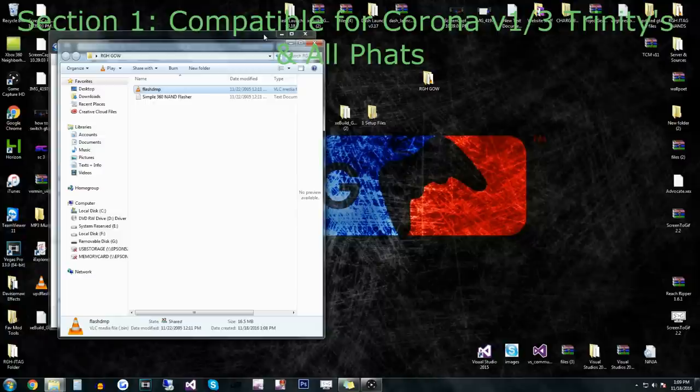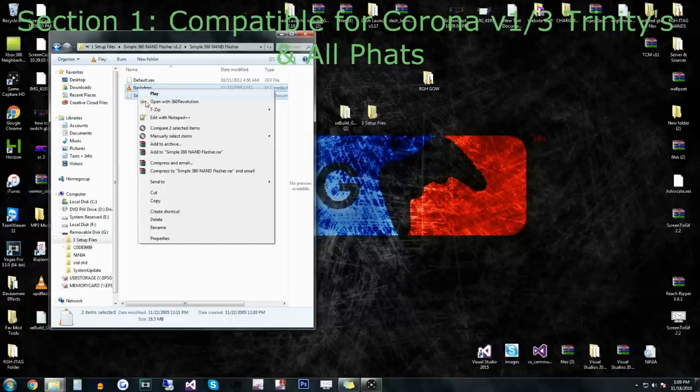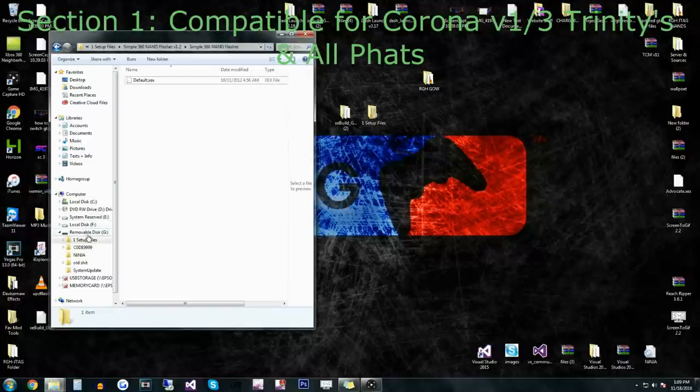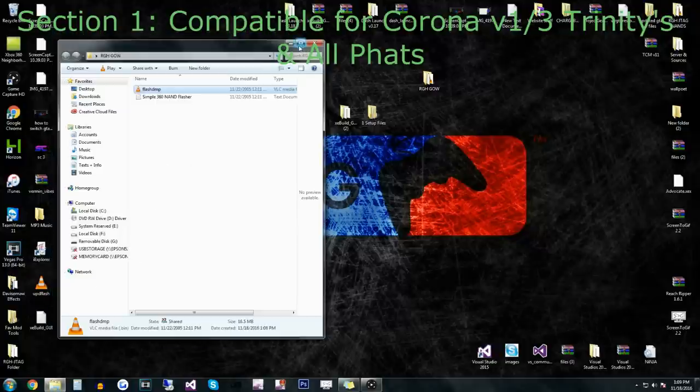You're also going to need your CPU key, which I'm going to show you how to get. You can boot Xell to get your CPU key, or you can go to Dash Launch. On the removable flash drive, delete these two dump files now — just make sure you do have a backup first, please. That is very important. Delete those two after you've saved your backup.